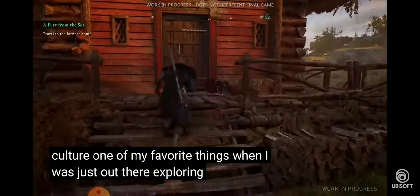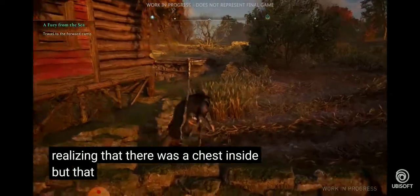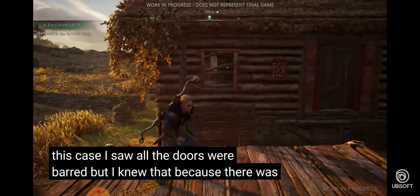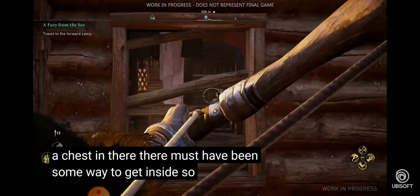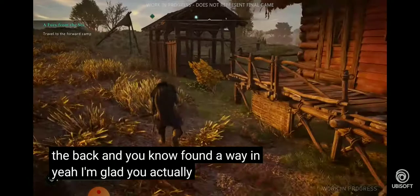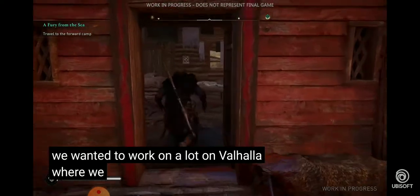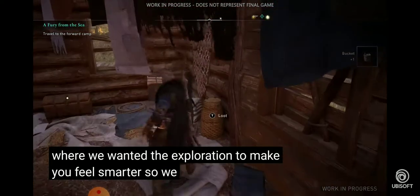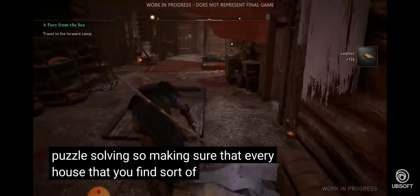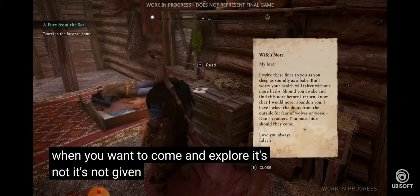One of my favorite things while exploring East Anglia was coming upon a house and realizing there was a chest inside but no easy way in. All the doors were barred, but I knew there must be some way to get inside, so I went around the back and found a way in. That's something we really wanted to work on in Valhalla — making the exploration make you feel smarter.